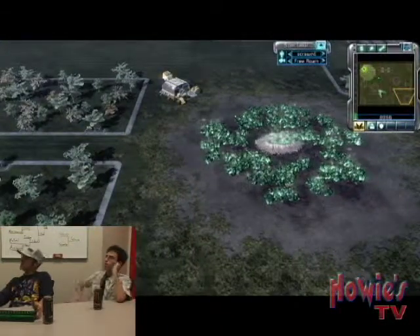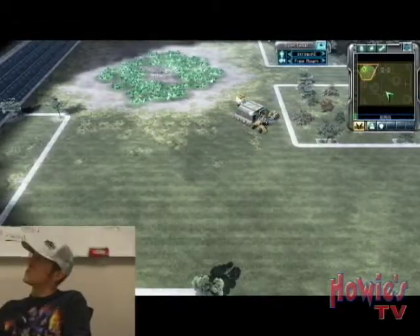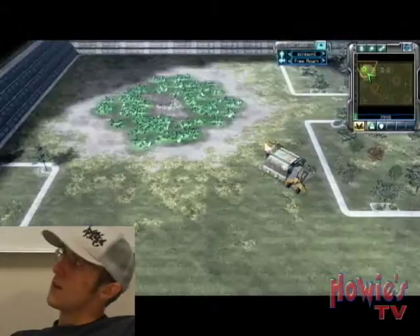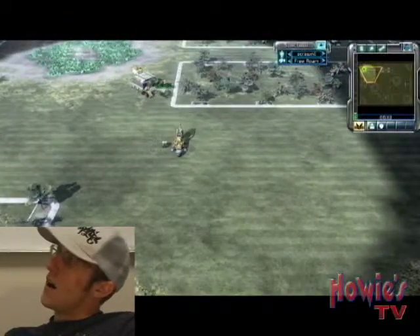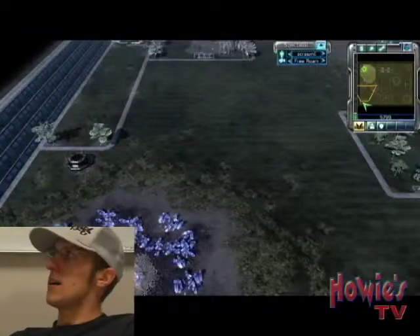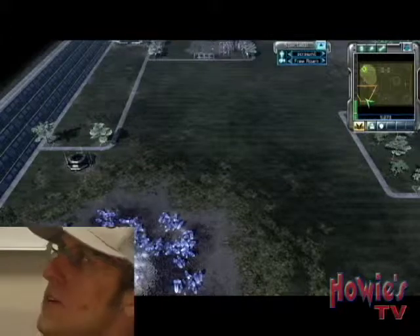Right off the bat, I know GDI is pretty slow, so it's going to take him a while. Rabbi is known for harassing a lot, so I knew if I got a lot of econ he might hurt me a little bit, but I should have more econ than him. I start with a generic crane build — outpost, outpost. I think you do two refineries up here, one down here with a barracks, with a war factory, instead of a second refinery down here.